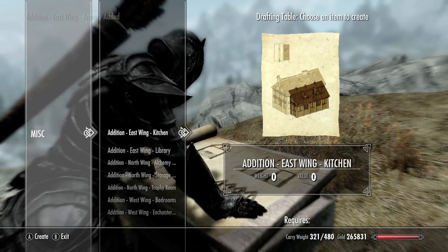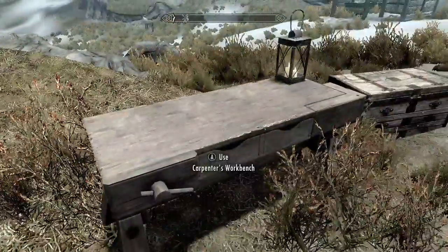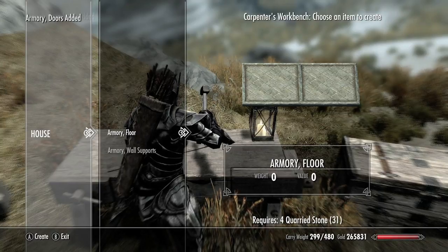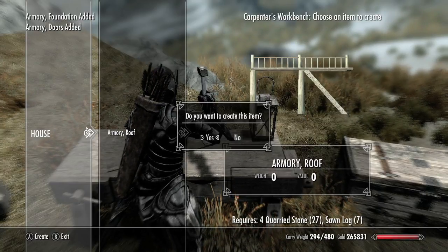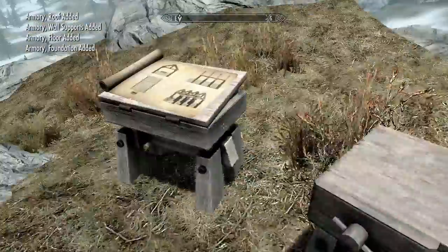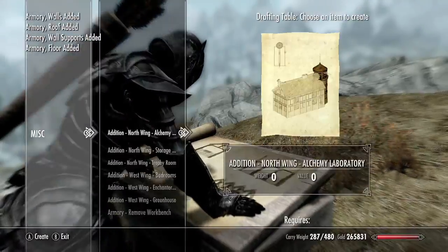Once you have the main hall done you need to add wings. Starting with the first wing — you have east, north, and west and you can only choose one at a time. Just like the house and the main hall, you have to build all of the parts, and these require various materials. If you need them, you have to either go to the anvil or go talk to your steward to get more parts.